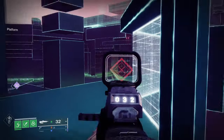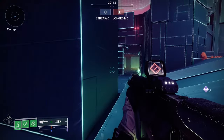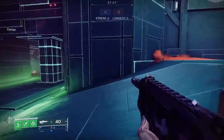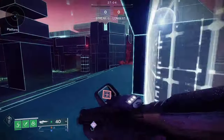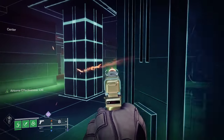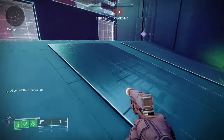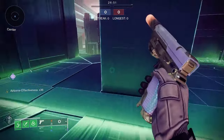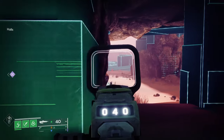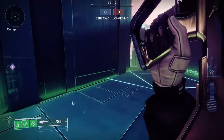If you come out here and get a pick, you can push out. You can try to go here but you're kind of open if the other two are waiting. Or if you come out and stay along this wall, you can peek in there and they'll keep backing up. People usually fight here if the zone's here. Once you get that first pick, just lock this down — I wouldn't go past here.